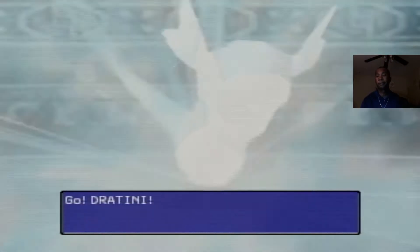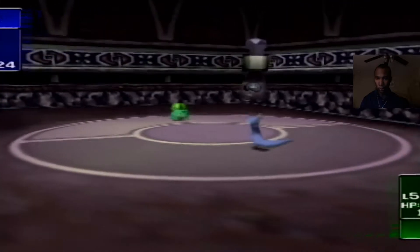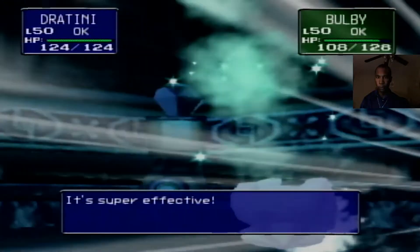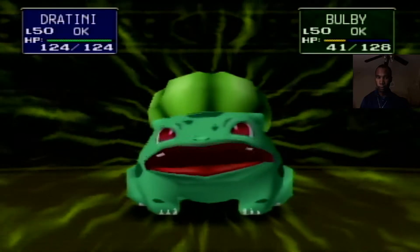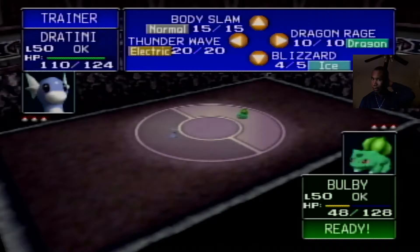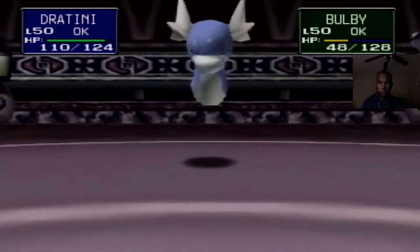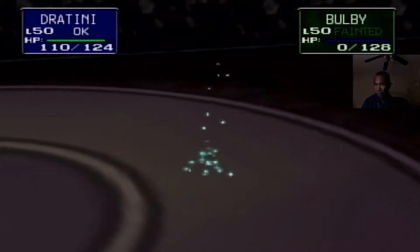Here's the second adversary. That's a beautiful color on Bulbasaur — it almost looks like a shiny, but shinies didn't exist in gen 1. It uses mega drain to try to heal HP back. Good thing dragon resists grass, so it's not going to do very much. I could have gone for dragon rage but it's got too much HP, so we'll go for blizzard. Unfortunately we only have 5 PP on blizzard, so we have to make the last three count.